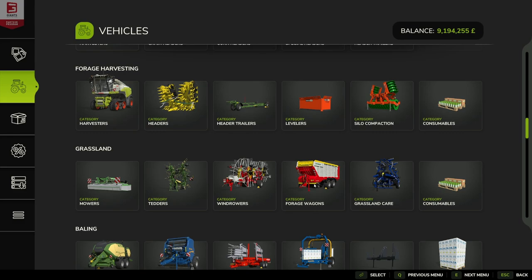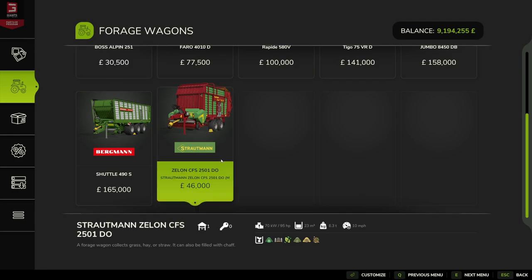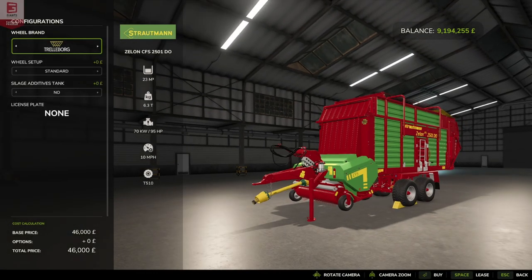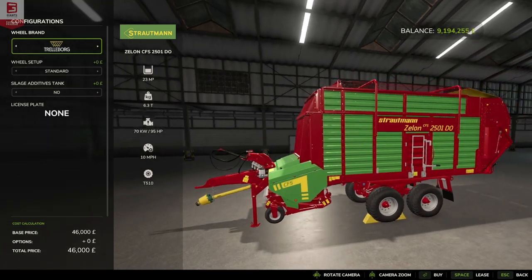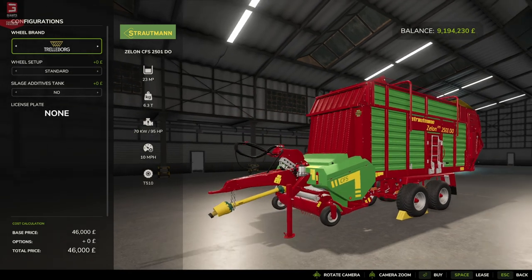In the store, the Stroutman Zelon is found under grassland forage wagons. It's 47,000 and it picks up — so it's a forage wagon — it can hold grass, silage, chaff, hay, straw, and TMR. In the store you get the standard Stroutman colors: the classic green, the red, the yellow writing.